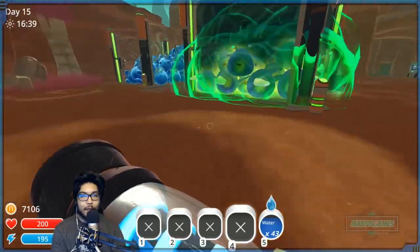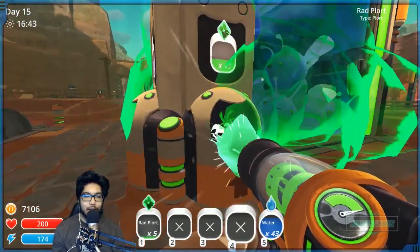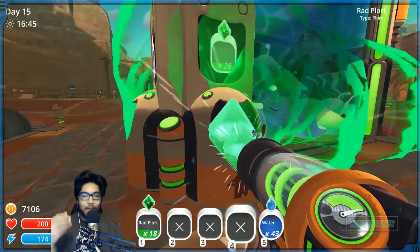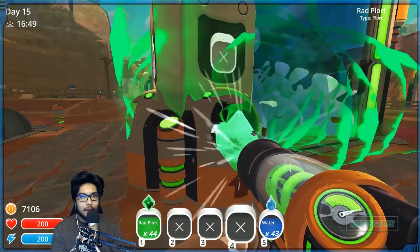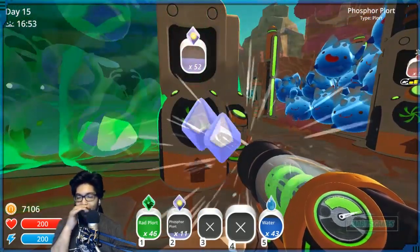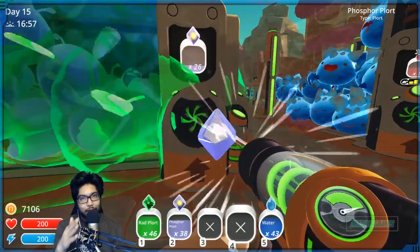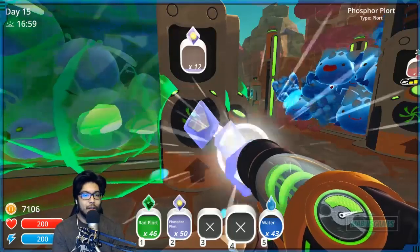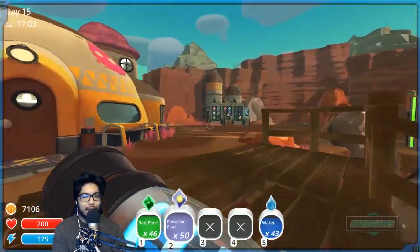Did I get these ones yet? The phosphor ones — the rad and the phosphors give me the least amount of money, but okay. Here's what I'm gonna do: I'm gonna try to do a money run, and then when I collect again it will be a slime science run where I put the plorts in that machine. That would be cool — money run and a slime science one.